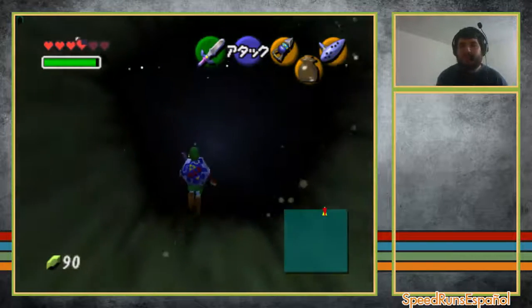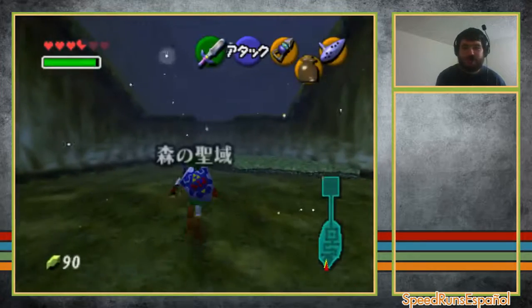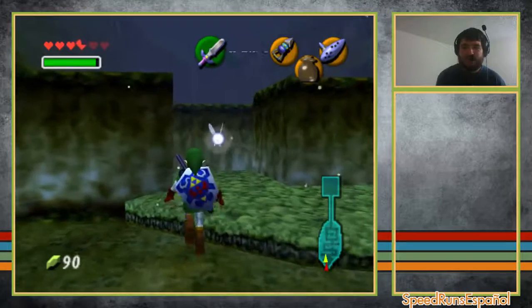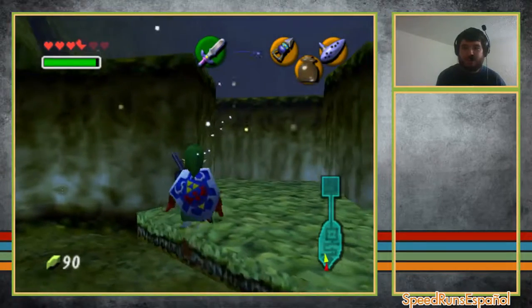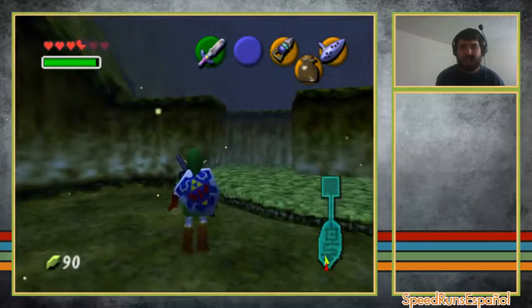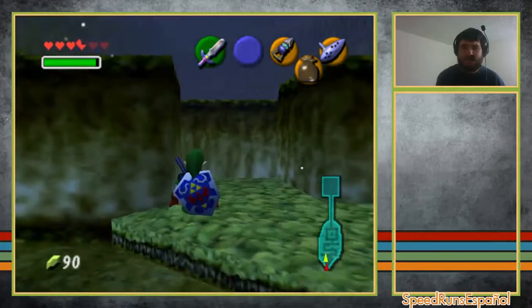Hey everybody, Jerry here. I just wanted to make a quick tutorial on how to skip the maze area of Sacred Forest Meadow as adult for glitchless. I took this setup watching Danny's runs. I just wanted to make a tutorial because there's nothing out there that I could find that explains this.